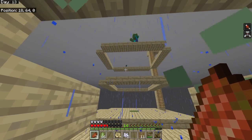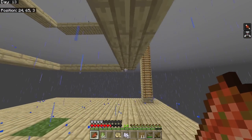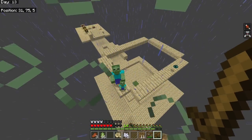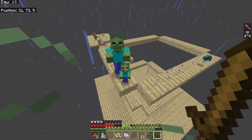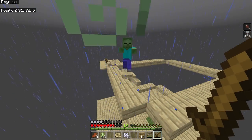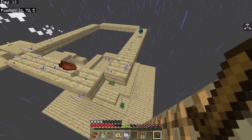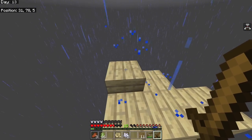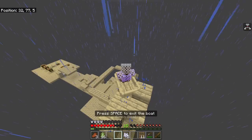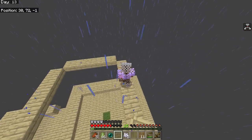It started raining and an enderman spawned in - he couldn't teleport away because of the half slabs and got confused, then died and dropped his ender pearl. When it rains it's basically classed as nighttime so mobs will spawn, making rain beneficial for me. Eventually if I get a cauldron - either from zombie iron or killing witches - I can collect rain water.